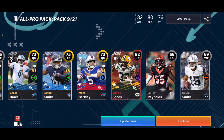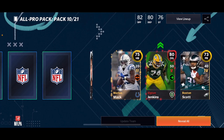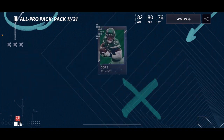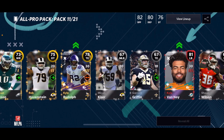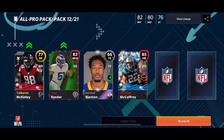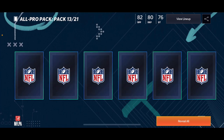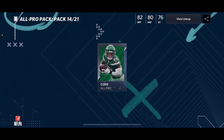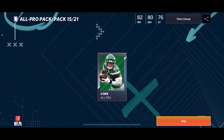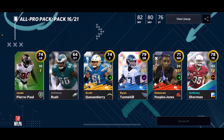82 Aaron Jones — that is a solid All Pro pack right here. Another shake — we get Jenkins, we get the meme himself, 89 Devon Bush and Melvin Gordon. Another good pack — that's two really solid packs. We get Calvin — wow — 83 Troy Reeder, 85 McCaffrey, interesting pull, and that's four elites in one pack. Pack 13 out of 21 — three elites again. Pack 14 — two more elites. So many elites in this pack opening!